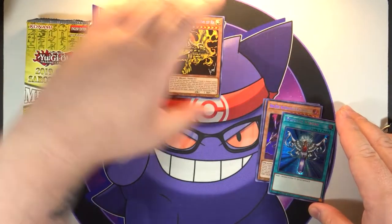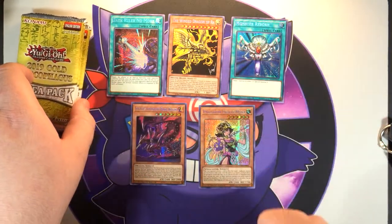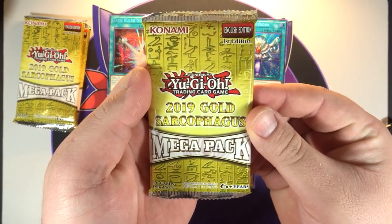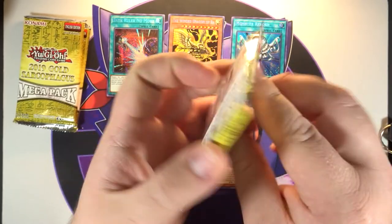I will say these YuGiOh secret rare foils look so cool. I am happy with that — nice little promo pack there. Very happy with these two cards; might have to get another one of these just to see if we can get some more of them. Let's go — 2019 Gold Sarcophagus mega pack, absolutely huge booster pack, 16 cards.